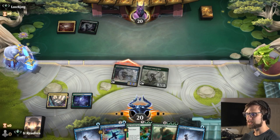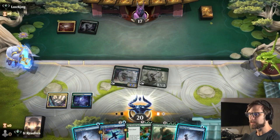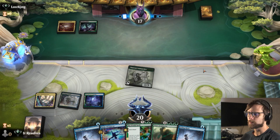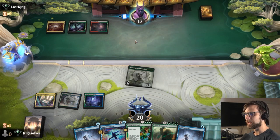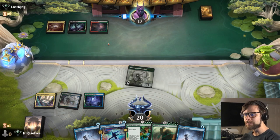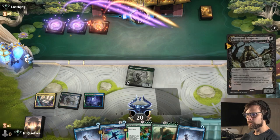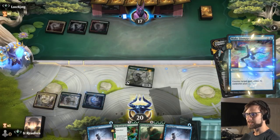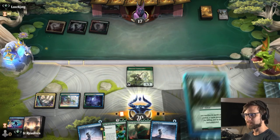We do get to leave up Make Disappear for the counter option. We also have Fading Hope if we need to bounce something back to their hand. We'll see what the opponent might be up to this turn — I'm assuming they may have a solid removal spell, in which case we're probably going to Make Disappear it. We definitely do not want Graveyard Trespasser on the field, so yes, Make Disappear on that.